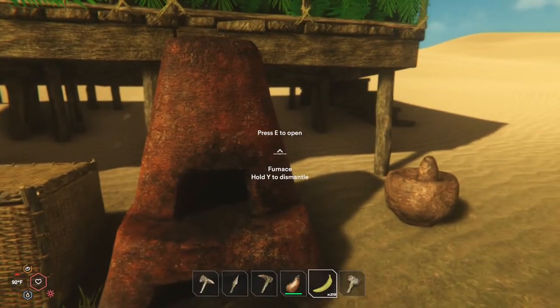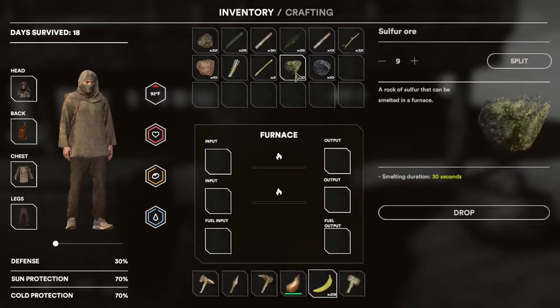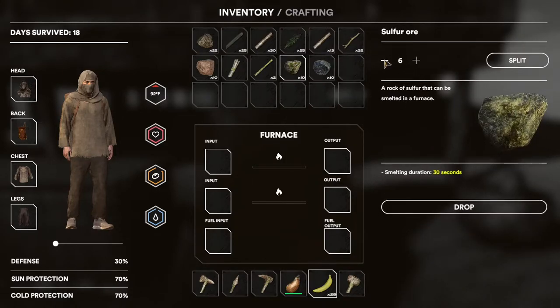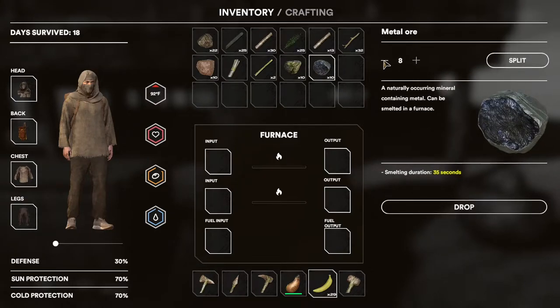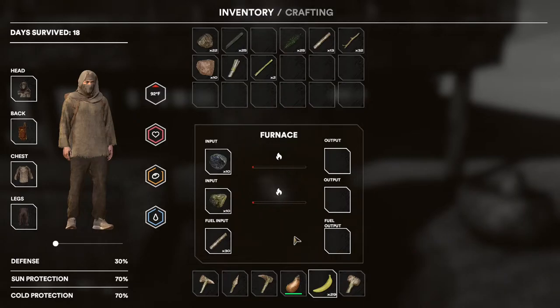When you get close enough, you'll get this little menu come up and you can just press E. There are two places here where you can put inputs. So depending on what you're smelting, you could either split one of these in half — if you wanted to rush your metal, you could split it in half and put them in each of the inputs — or you could also just put a different type in each one of these.